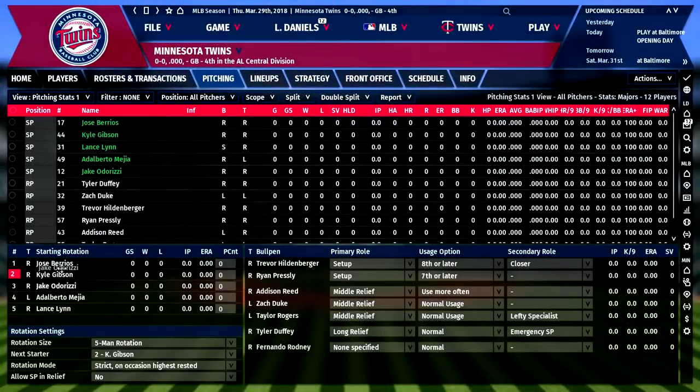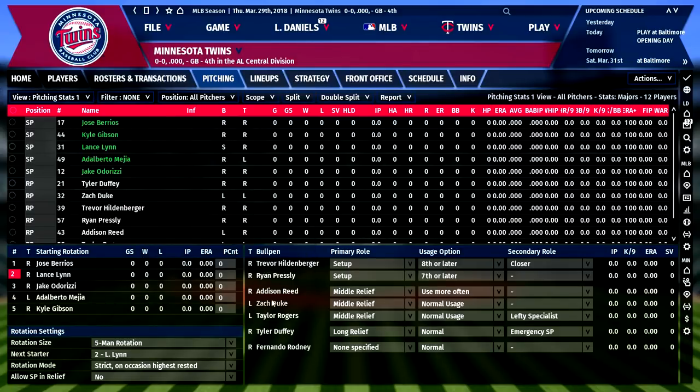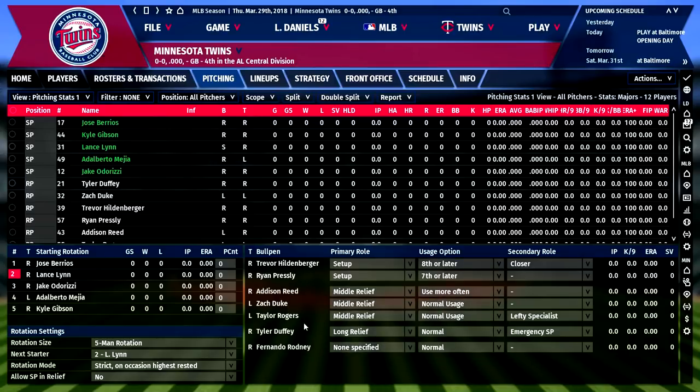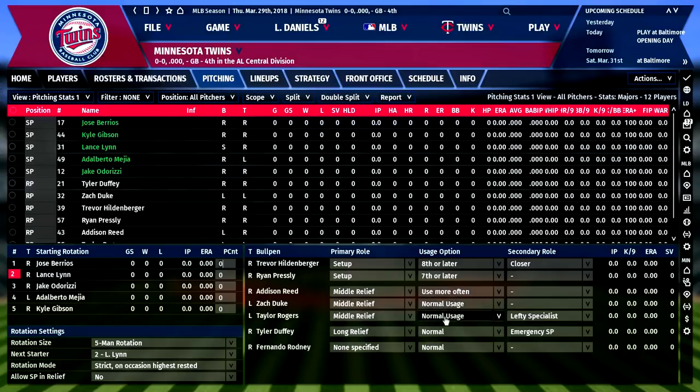Who to make our starter on opening day? We have Jose Barrios, the young phenom, Lance Lynn who was just signed, and Jake Odorizzi. I'm going to go with Jose Barrios — I have a lot of confidence in him. The rotation goes Lynn, Odorizzi, Mejia, and Gibson. The closer this year is going to be Trevor Hildenberger. Addison Reed is arguably the Twins' best reliever and you can set him to be used more often, which was actually the default. Taylor Rogers is set as a lefty specialist.